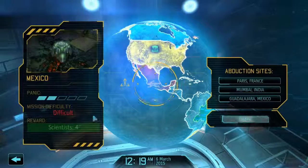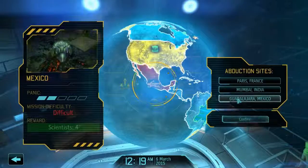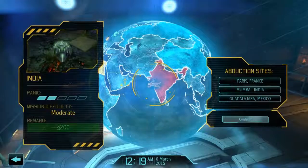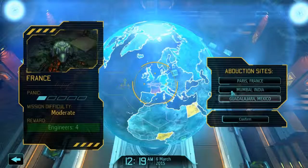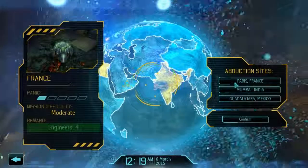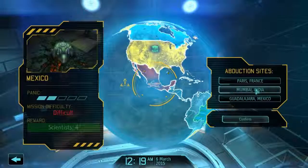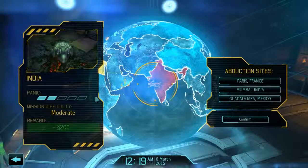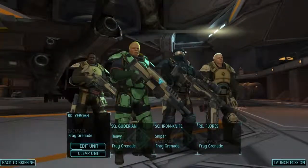The mission screen shows difficulty and rewards: one site is a difficult mission but gives four scientists, Mexico is moderate difficulty with 200 credits, and Mumbai India is also fairly moderate with four engineers. I think we want to go straight for the money because the panic is higher in Mexico than France and I don't want scientists that bad right now. So credits — or sim dollars — are pretty important. We're going to go to Mumbai India and pick our squad.